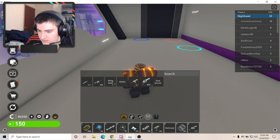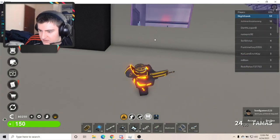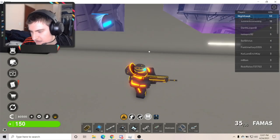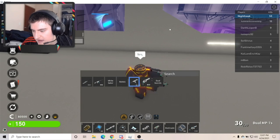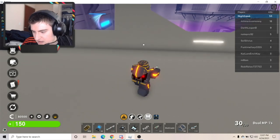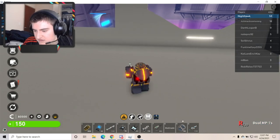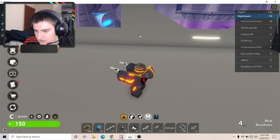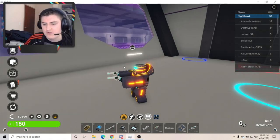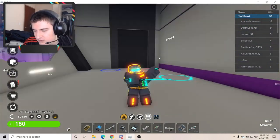So the mercenary comes with a FAMAS in the mercenary's colors — fair fire rate, 35 ammo, does a fair amount of damage. Then you've got dual MP7s with a fairly fast fire rate, faster than the FAMAS. It has standard MP7 damage but you're shooting two at once and they alternate. You've got dual revolvers, which also alternate, though it only has six ammo between two revolvers. Then it has dual swords with some sick animations.